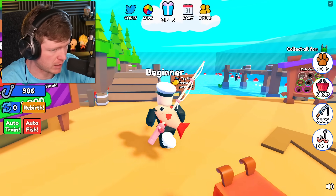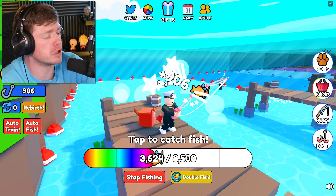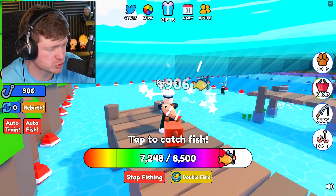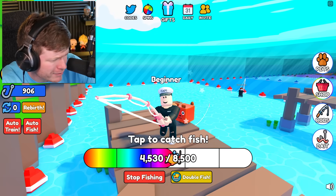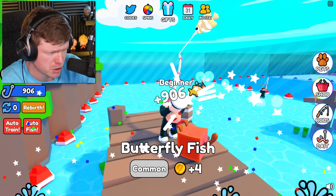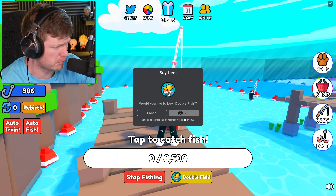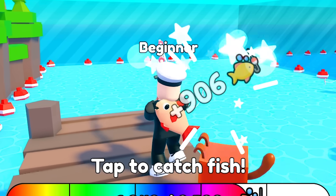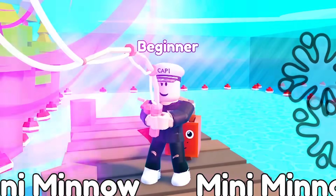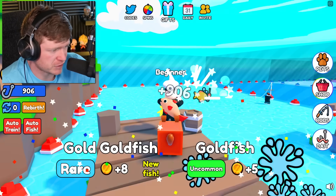One hour later - we got about 900 power now, that should be good enough. Cast my line and get these fish pretty fast. Oh look at the meter down there, it is absolutely flying! We got a butterfly fish. Wait, down there - there's a button that says 'double fish.' Maybe we should buy that - it means double coins and double the fish. It's 2.99 - I'm doing it for the captain's crew!